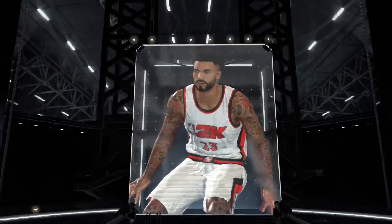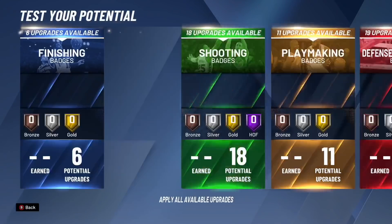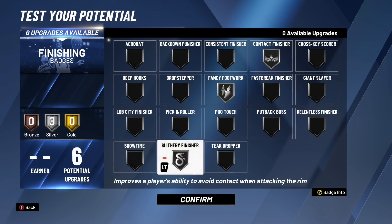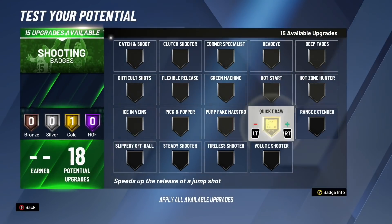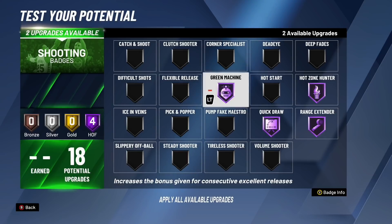Now for the best badges for this build at 99 overall. Finishing badges — you only have six. Unfortunately, no contact dunks: your driving dunk is 78, and at 99 overall with the plus four that's 82, two points off from contact dunks. I'm recommending silver contact finisher, silver fancy fork, and silver slithery finisher — doing three silvers is more balanced than two golds. For shooting badges: Hall of Fame quick draw, Hall of Fame rain extender, Hall of Fame hot zone hunter, green machine, and gold deadeye. These are the best shooting badges for this build.